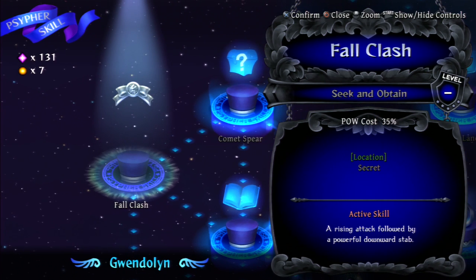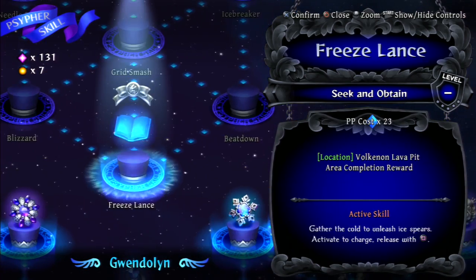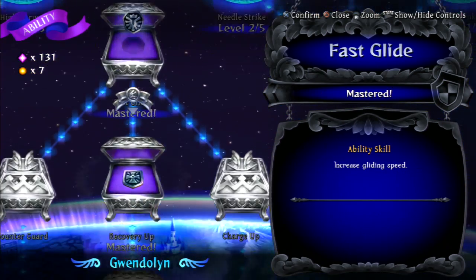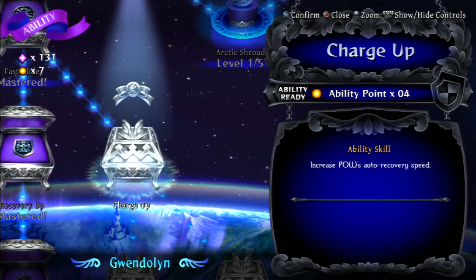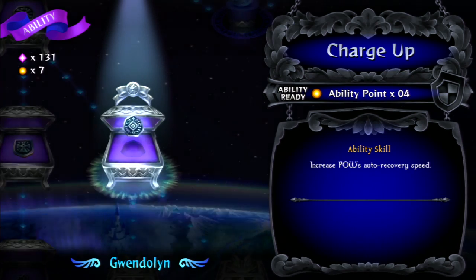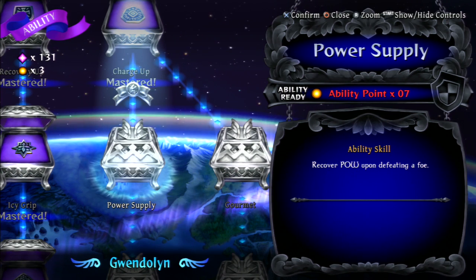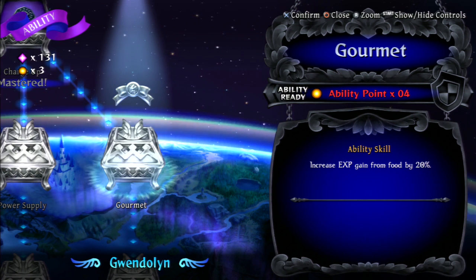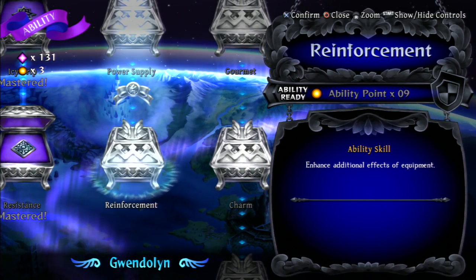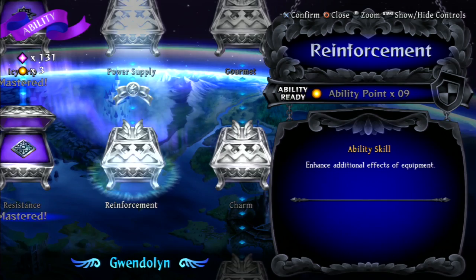Fall clash — a rising attack followed by a powerful downward stab. I'm liking these. There's one literally called Gungnir — that's like Odin's almighty spear attack. We got ourselves a skill point. We'll unlock this one so I can start using more POW skills. This one might be good to get next but it requires seven. This one requires four and gives increased XP from food, so that might be better. 20% discount on shop items, and then enhance additional effects of equipment — that might be a good idea too.